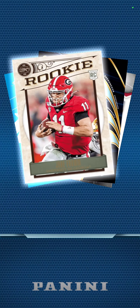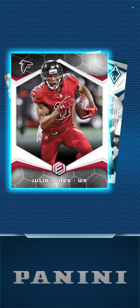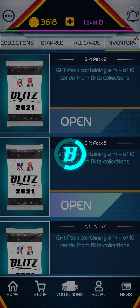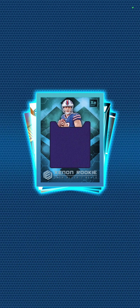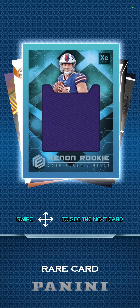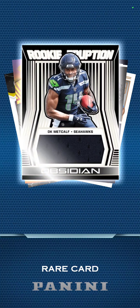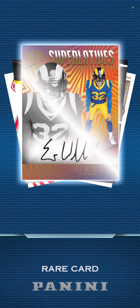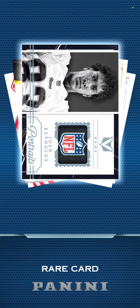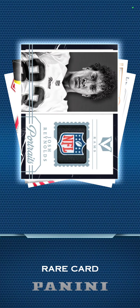Josh Allen, Deshaun Watson, Christian McCaffrey, Julio Jones, Sterling Shepherd, Alshon Jeffrey, and a Tom Brady. Xenon rookie, Josh Allen again — patch, a huge jumbo patch. Cooper Kupp — I didn't mean to flip it but I really wanted to see that card; sometimes the app is buggy. DK Metcalf, Eric Ebron — looks like he was nervous doing his autograph. Josh Reynolds — wow, that's a logo patch, 25-time multiplier, that's a huge hit.